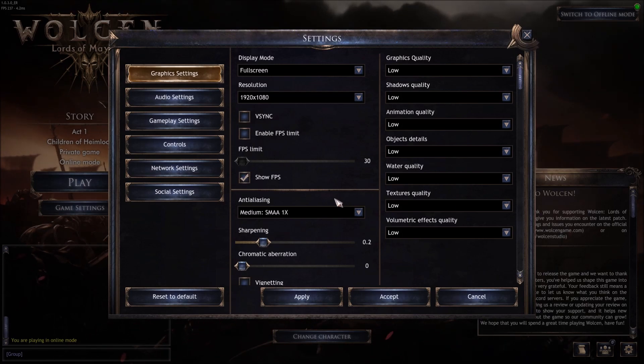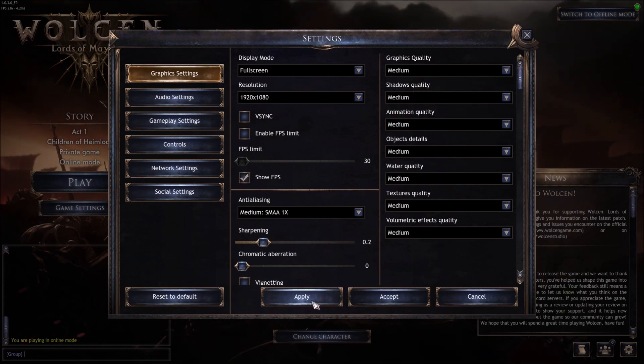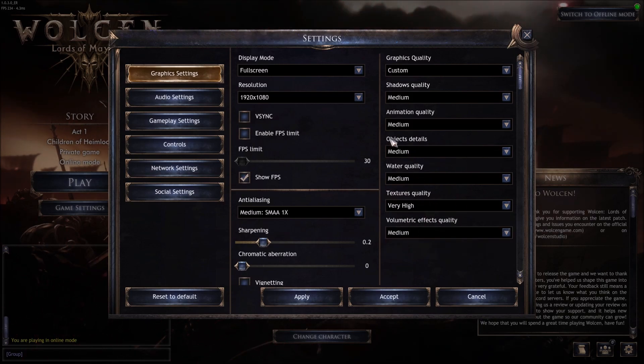If you have a pretty decent computer and want more FPS, go with Medium, press Apply, restart your game, and after that change your individual settings. For example, texture quality — you can put it at Very High — but make sure those four parameters are properly changed. I'll also show you how to change them manually in the config file.